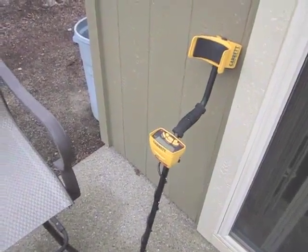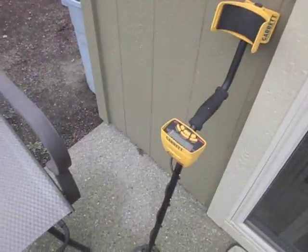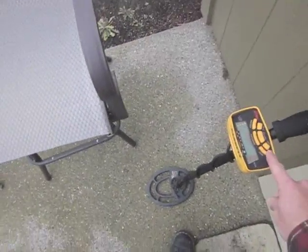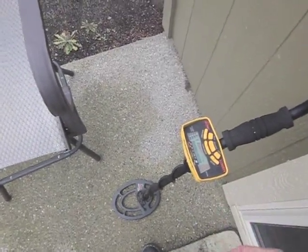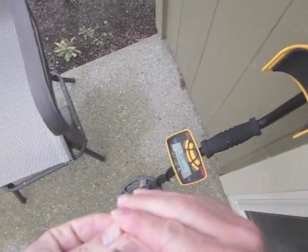We're doing a test here on the AT Pro versus the Garrett Scorpion Gold Stinger on this tiny gold nugget right here. The basis of this test is based on the Ace 250 right here, and I'll show you why. It'll pick up this small gold nugget here in the air.